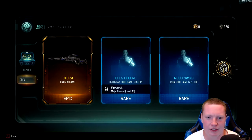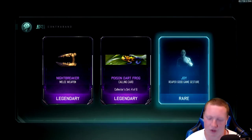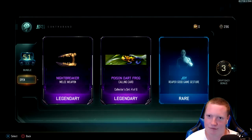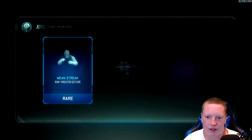Storm — I don't even know why Storm is here, it's such a plain camo. Oh there we go — Nightbreaker, melee weapon. Okay, there's another weapon. Probably something I'll never use, but hey that's three weapons in 49. I'll take that — that's a little cool calling card.